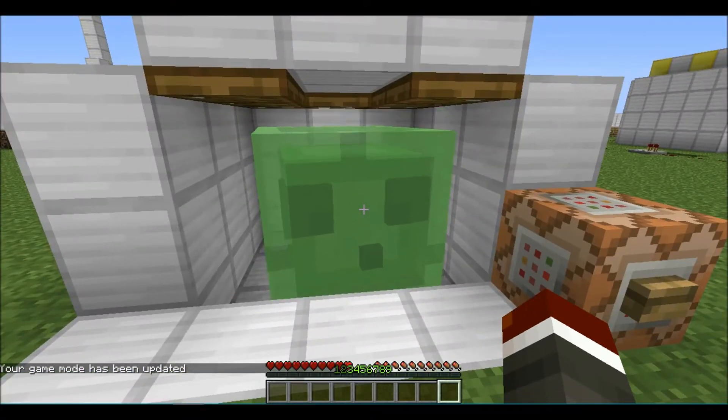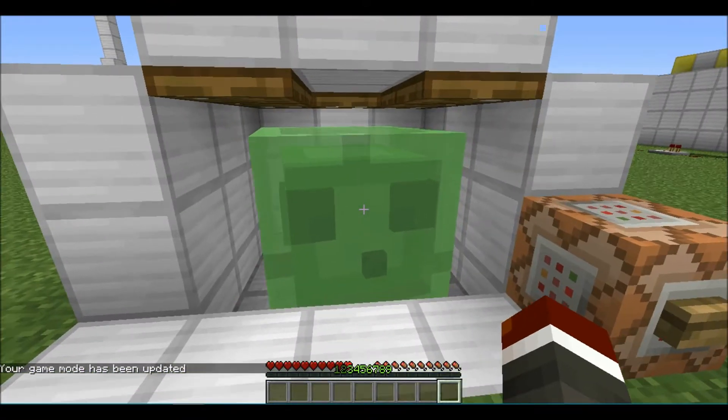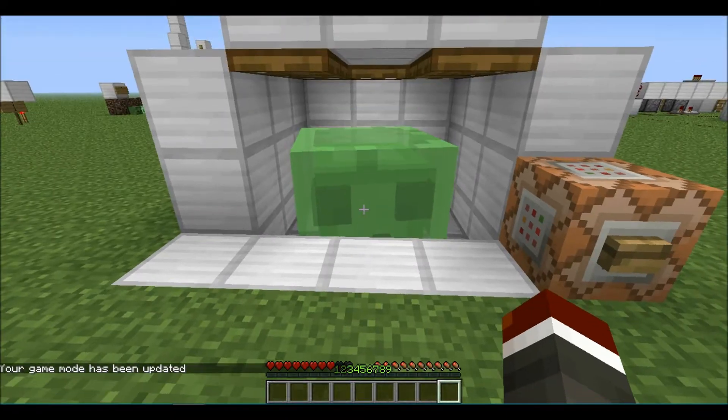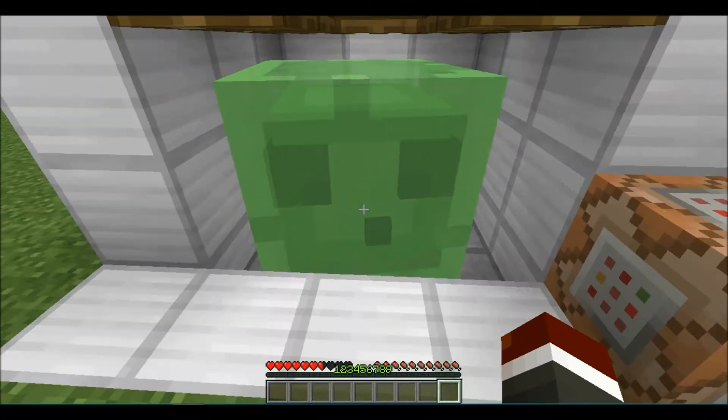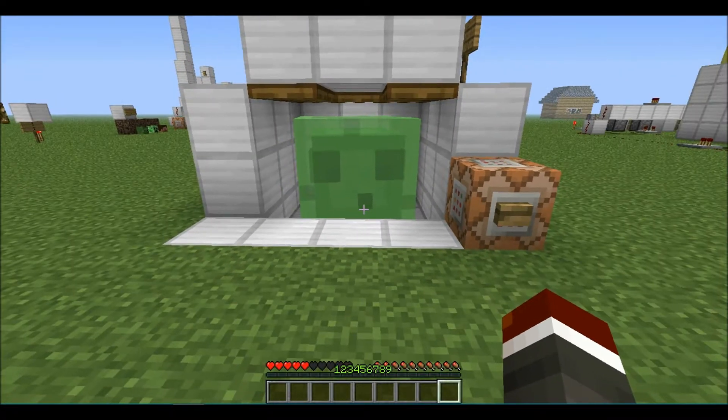Everyone knows that slimes damage the player by jumping, but a slime does not need to be able to jump to damage the player. He's glitched in a block right now, but he doesn't need to be able to jump to be able to damage you.